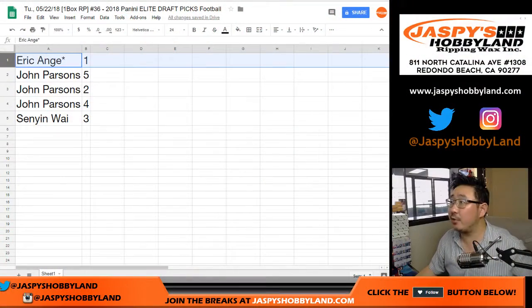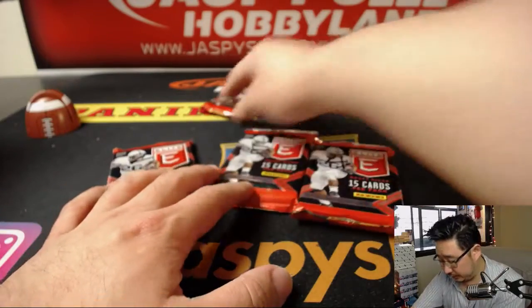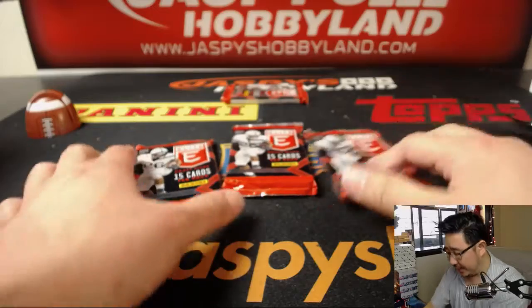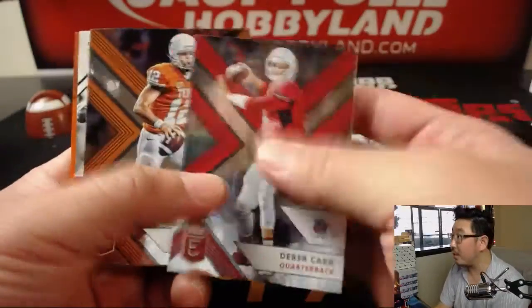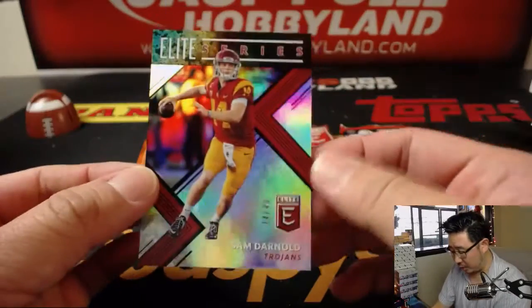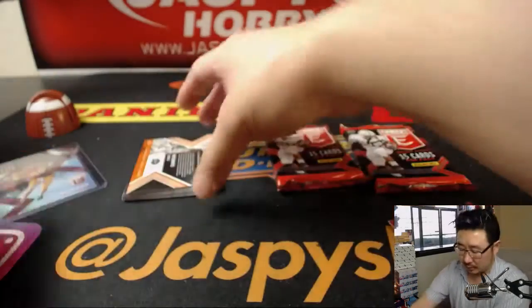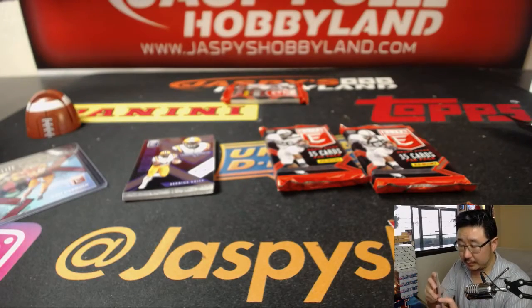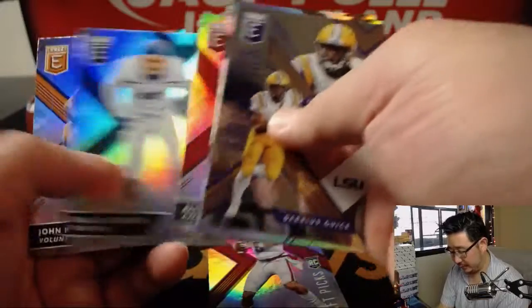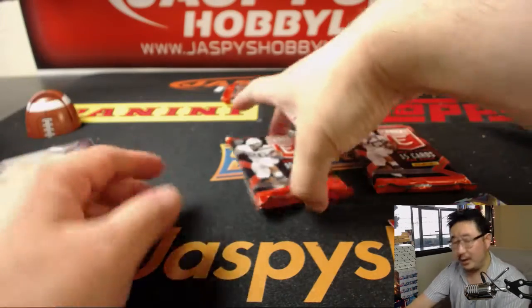All right, John, you have the next three packs — five, two, and four. And three is for Senyin. Good luck, John. There's my boy Derek Carr. There's Sam Darnold — numbered card, 34 out of 40. And there's the Duke, Duke Dawson — Draft Picks autograph. Baker Mayfield. Does Baker Mayfield start week one, folks? What do you think? Here's pack two for you, John. Good luck.